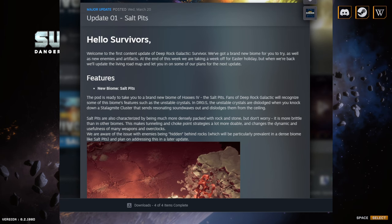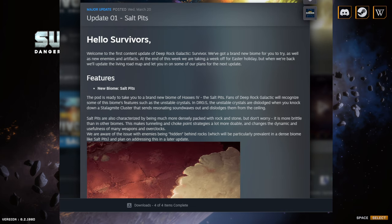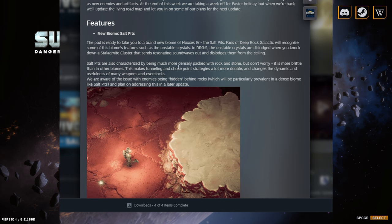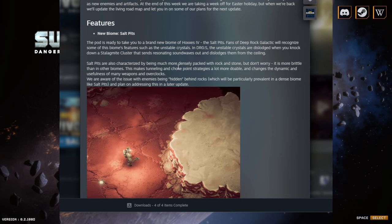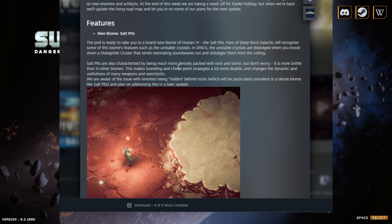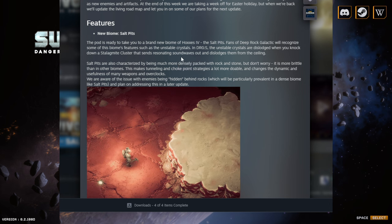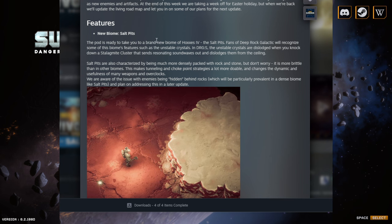Good morning everybody! Today is a huge day for Deep Rock Galactic Survivors — we have our first major update. We're gonna go over the patch notes real quick and then jump into the new biome, the salt pits. It looks really cool and there's some environmental hazards we can use on enemies. This is actually a pretty big update, bigger than I was thinking — I thought it was just going to be a new biome but they added a lot.